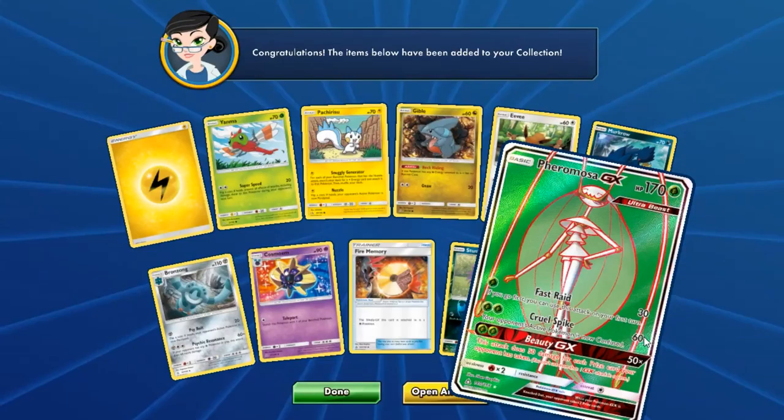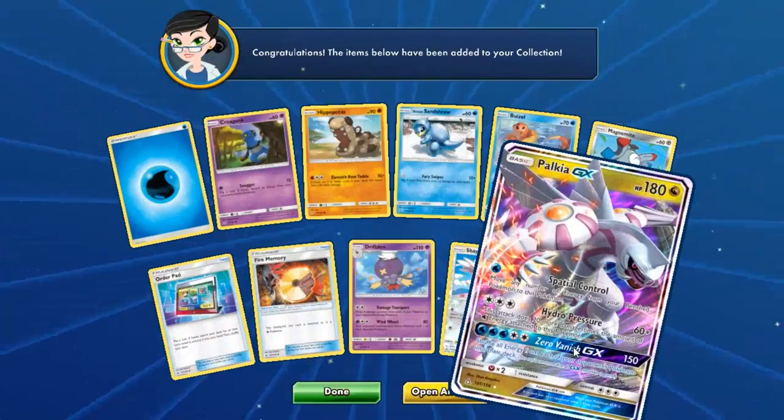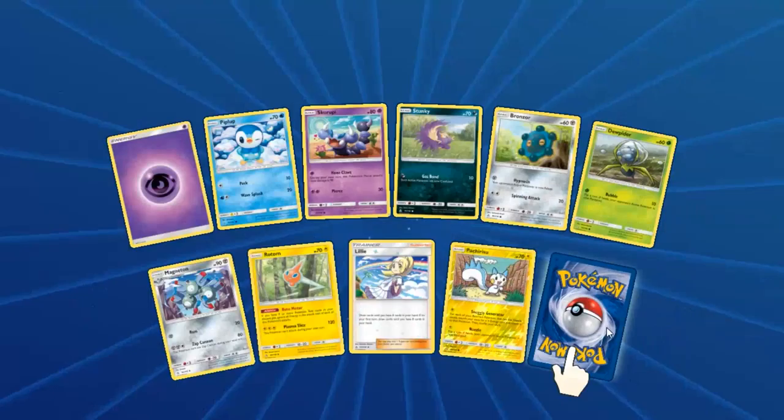Pheromosa — pretty cool. It only comes in Full Art in this set, that's why I'm not getting too excited. It's a promo otherwise. Halkia is getting its water typing which is so much better than Dragon typing because you can use Aqua Patch with it, and because it takes so much energy, Aqua Patch is going to be amazing help.